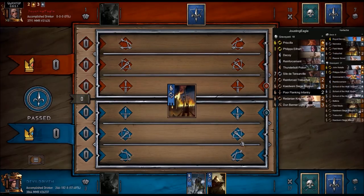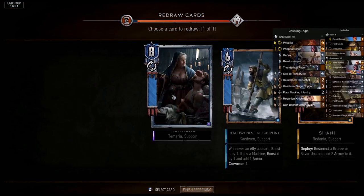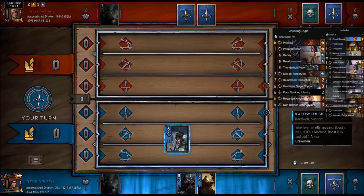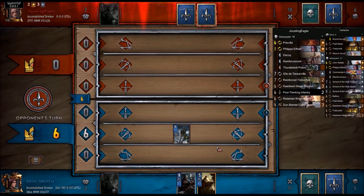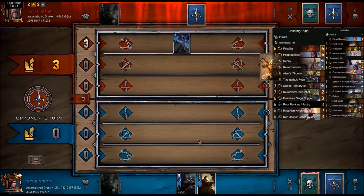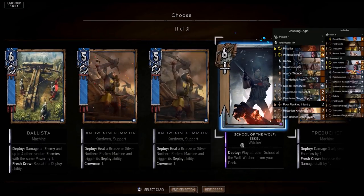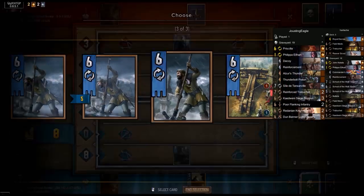If we can get in an AK - alright, we don't want that. I think that just won us the game. So we play our support. That's not that bad. Maybe we should have played the AK first. Alright, so we put two witchers back in and one siege support.